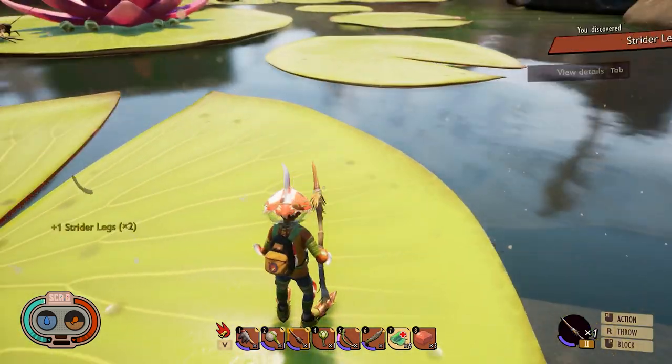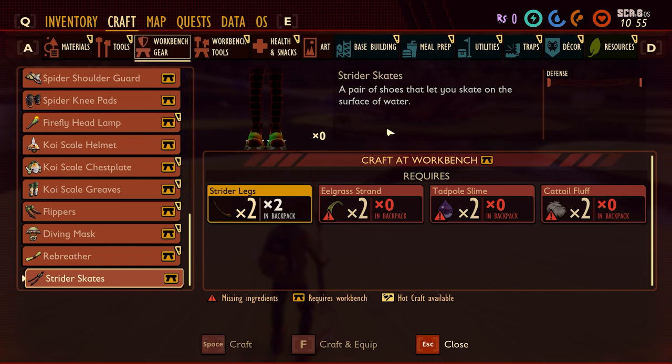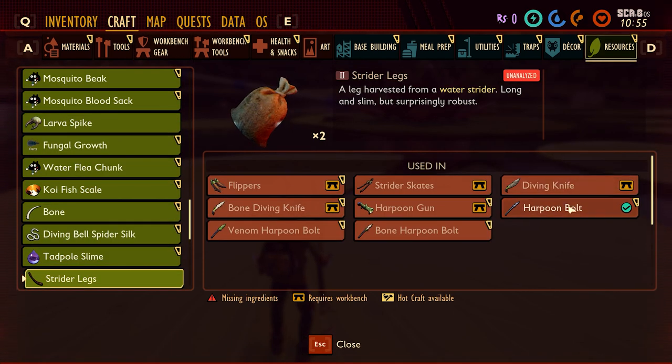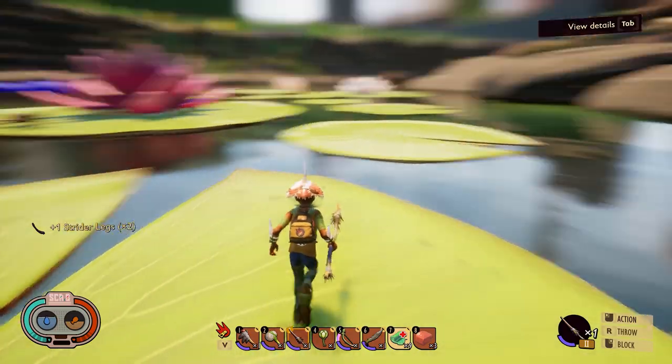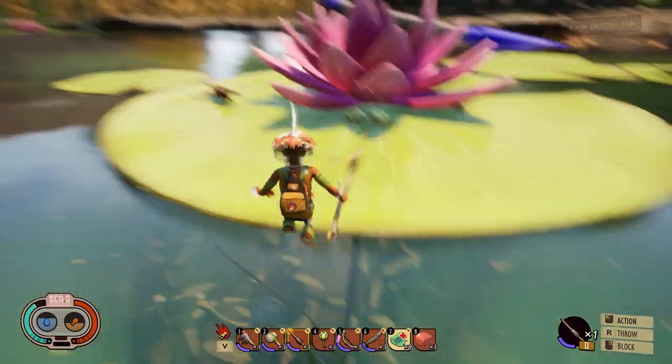Let's kill this one and see what we get. We got water strider legs. Water strider legs are going to be used in most of the equipment needed for the pond update — the flippers and the strider skates, which I think will let us skate on the surface of the water. We also see the diving knife, harpoon bolt for the harpoon gun, the bone diving knife — the Tier 2 upgrade — and the venom harpoon bolt. Striders seem really easy to kill and really valuable.